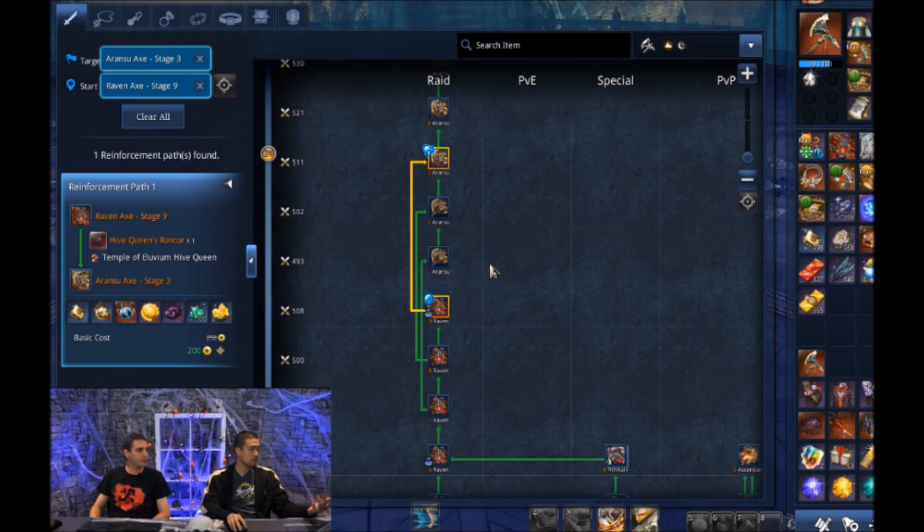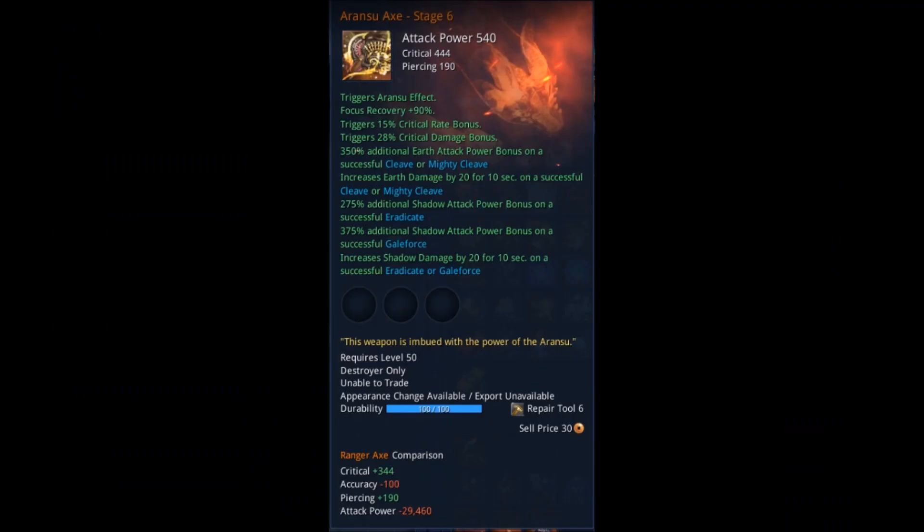The Aronsu Weapon 1 through 6 follows the Raven stage — specifically Raven 9. You can upgrade from Aronsu 1 to 3 from Raven 7, 8, or 9. It follows a similar upgrade method to going from Baleful to Raven. You need three items that drop from the boss to upgrade it, similar to the Raven King's Soul, Ferocity, and Energy — same idea, except there are three different items for the Hive Queen. On screen you can see the stats for this new weapon, so go ahead and pause if you want to check them — they offer some crazy bonuses to your character.